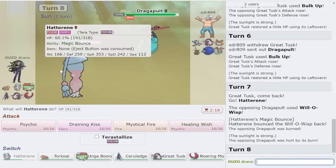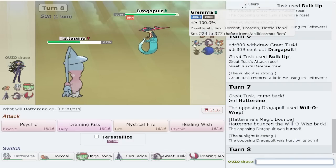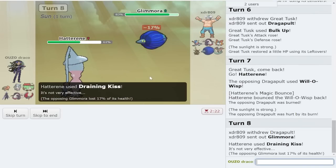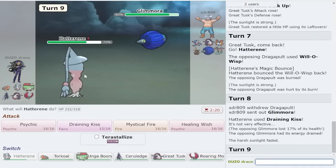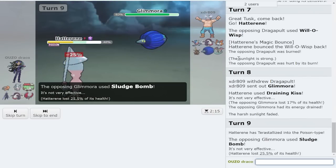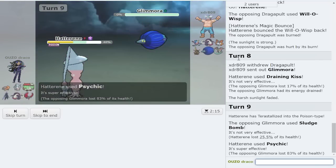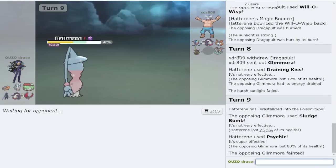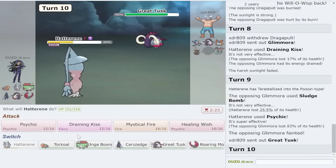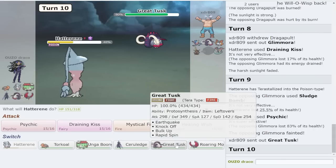I'll Draining Kiss this - this luckily doesn't let them beat me. I'm debating if I terra here and actually stake it because I don't want T-Spikes up versus me. I think I'm gonna do it because I love the sludge bomb slash sludge wave - whatever, we get rid of Glamora. It's not the best tera in the world but that mon is annoying and I don't want T-Spikes up versus me. I want to make sure we can win the 1v1.